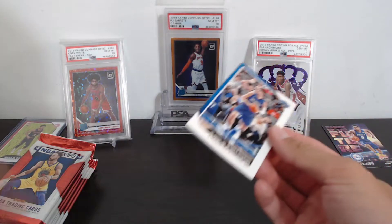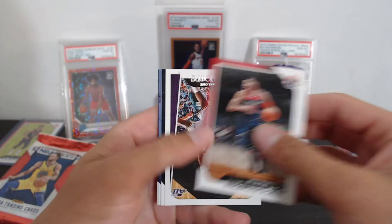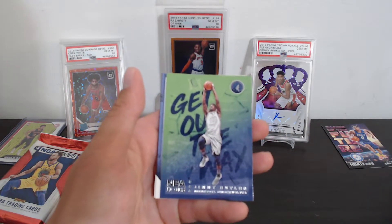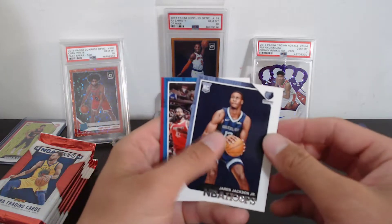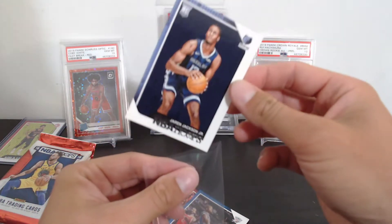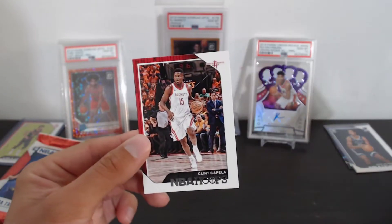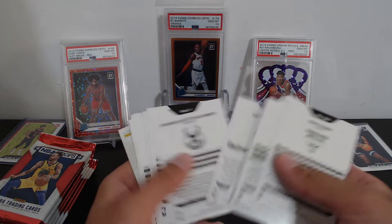Pack three: Nikola Vucevic, Otto Porter Jr., Karl Malone — get out the way — Jimmy Butler, Jaren Jackson Jr. I'll soft sleeve that. I really like Triple J, I think he's really good. A Jeremy Grant and a Capella. Forgot to check for red backs in the last pack — they'll definitely stand out. Maybe the Jaren, that would be cool.